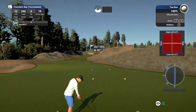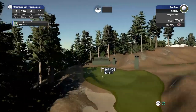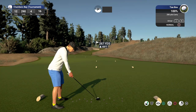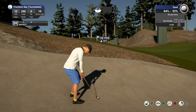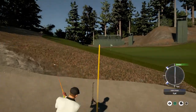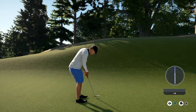We find ourselves now on the 12th hole. It's going towards the sand — you're in the sand, so let's just get out of there and move on. Here's your putt for birdie. Sitting at nine under for the round.